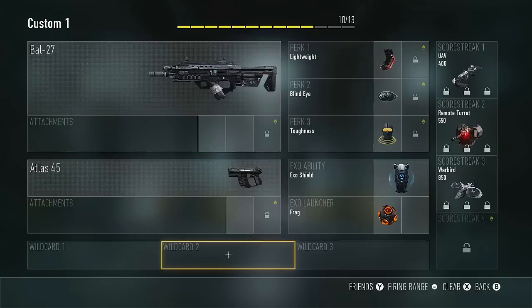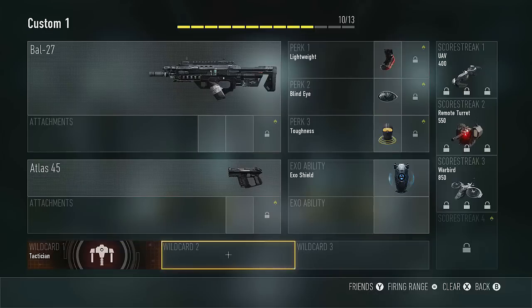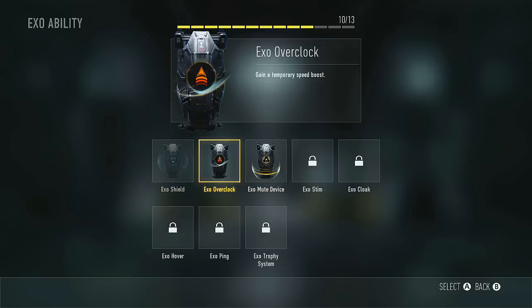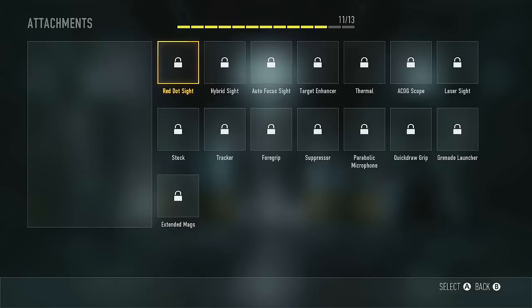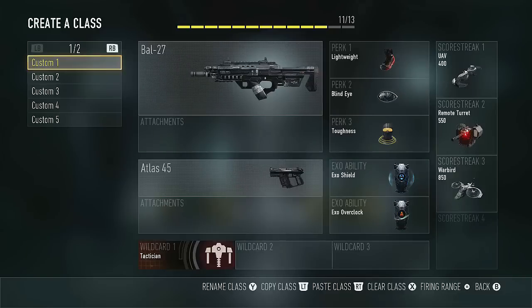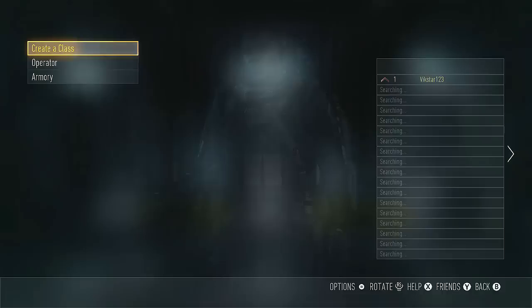We'll go for this pistol - it's pretty cool. We don't really have anything unlocked, but we do have a wild card. I'll go for that, and then get another X-O ability - overclock speed boost, that could be pretty cool. Score streaks look all locked up. I don't have anything unlocked in attachments yet. I think we're ready to jump into a game with that class. So here we go.